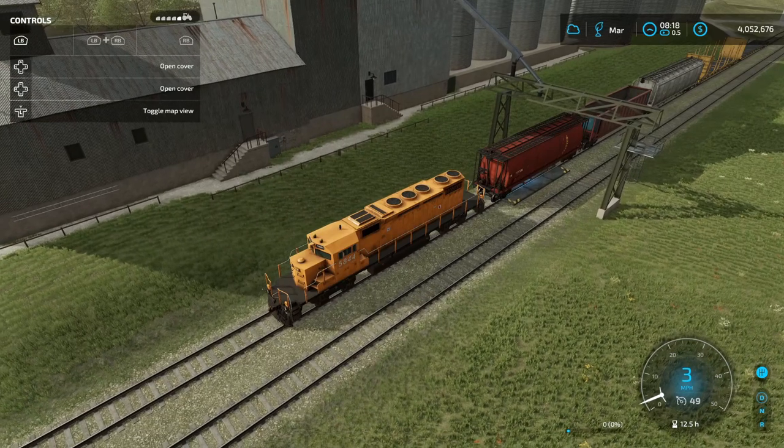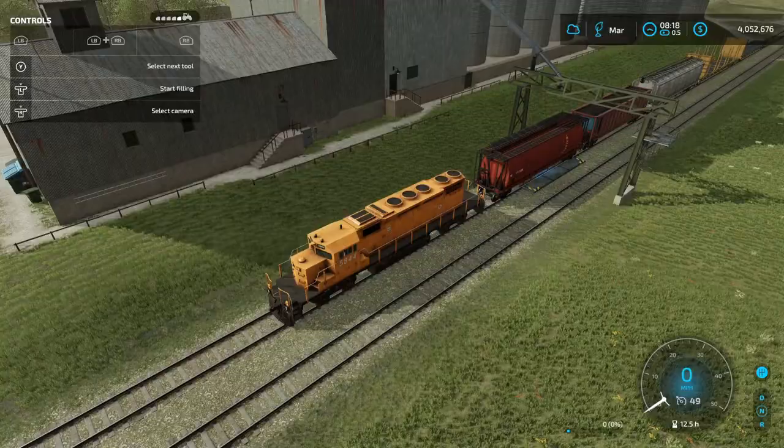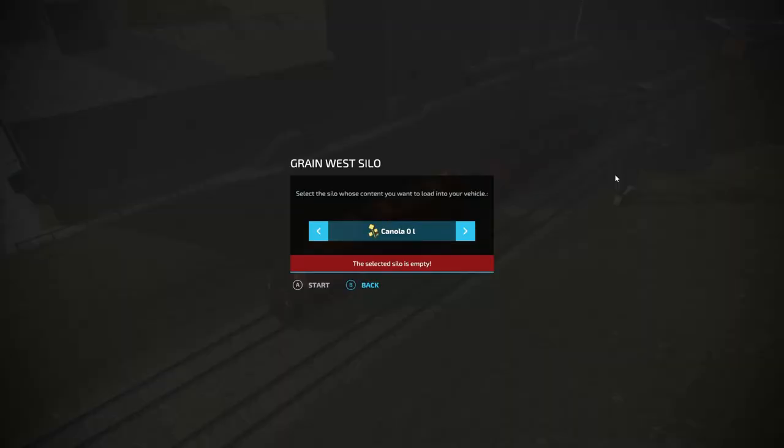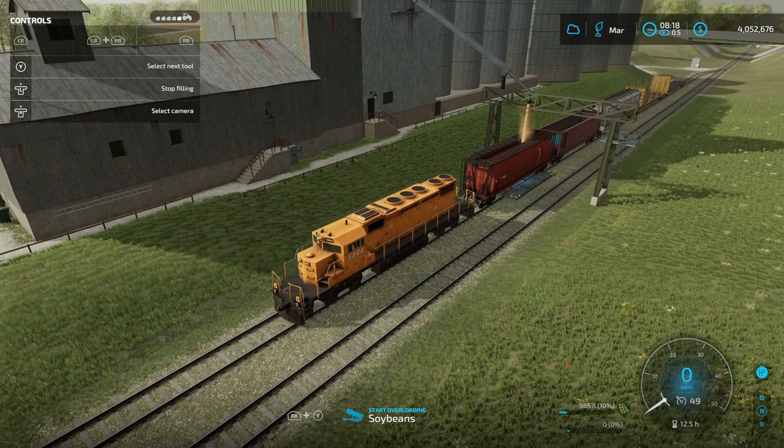So, we stop here. And you see on the top there, we have to select which thing we're going to use. So, we go to the first one there. We have to open the cover — boom, cover is opening — and now we're going to start filling. Grab our soybeans. As you see, I have 500,000 liters of soybeans right there, and that is the max that the silo will hold. We're going to go ahead and grab all of that, honestly, just for the fun of it.